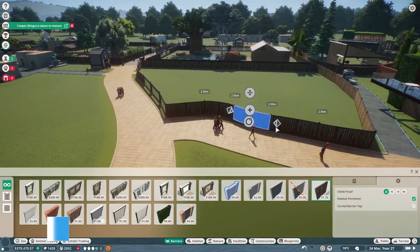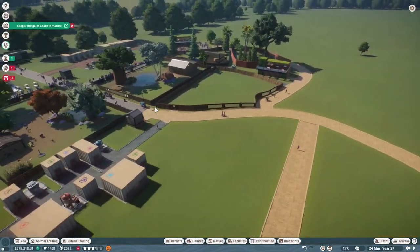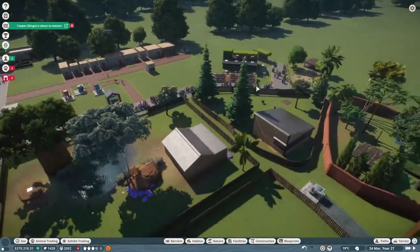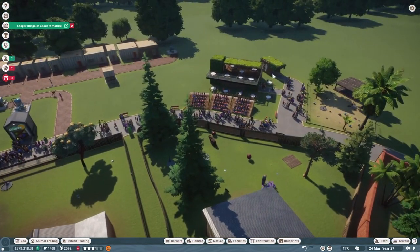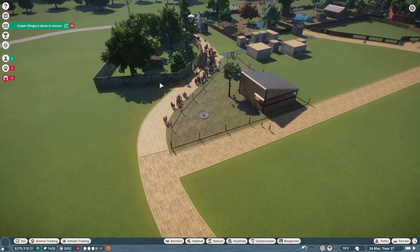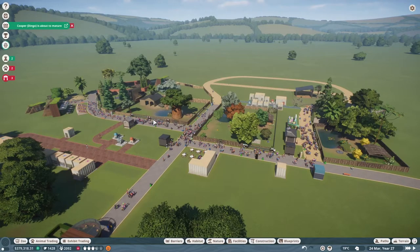I'm going to open this new habitat up for common ostriches and common warthogs. Before I put those in, I'd rather get the barrier fixed. It would also be good to get some buildings decorated in the next episode — I did also put another restaurant in over here, though it's not as popular yet since we don't have many animals coming this way.